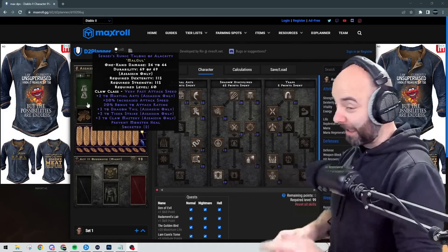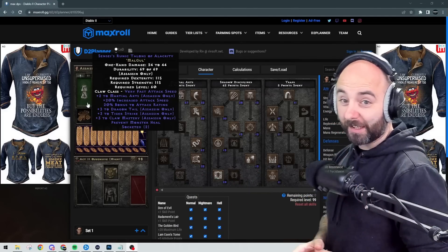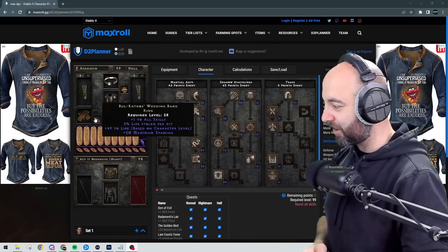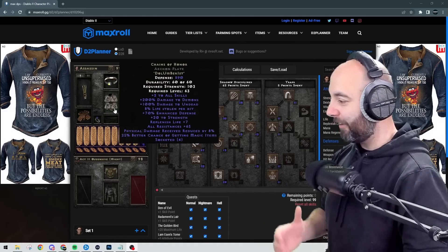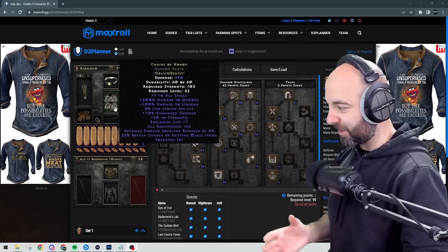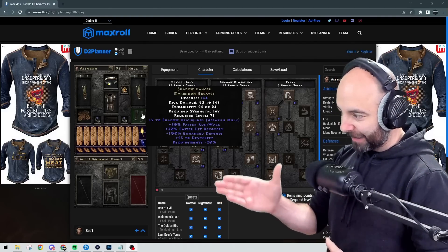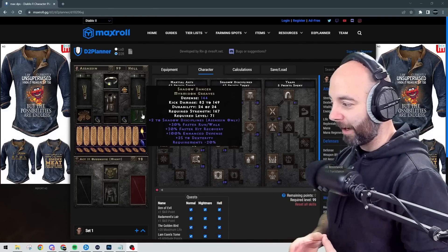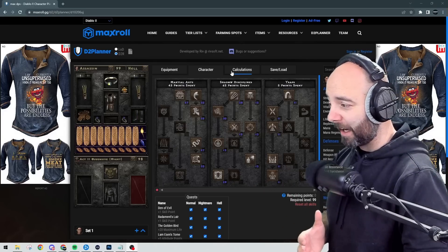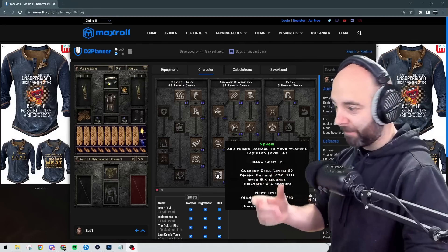Finding these — go buy a lottery ticket. The gloves haven't changed: plus 2 Martial Arts. We're using BK Rings and Arachnid's Mesh. The chest is Chains of Honor for the damage and the plus to skills. The boots are now different — Shadow Dancers in Mirmidon Greaves for the kick damage of 83 to 149, plus plus 2 to Shadow Disciplines, which covers Claw Mastery and Venom, increasing our damage slightly on both.